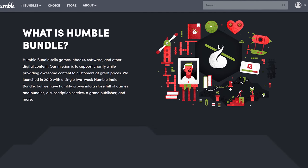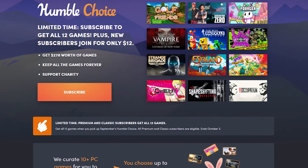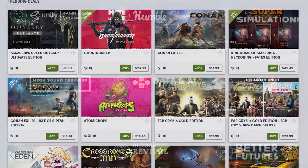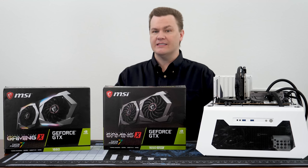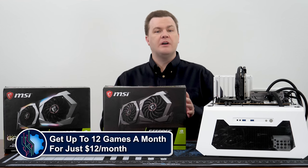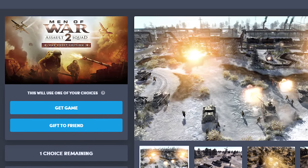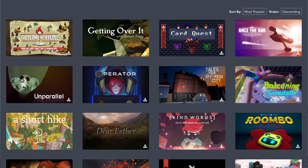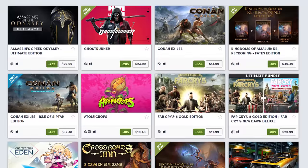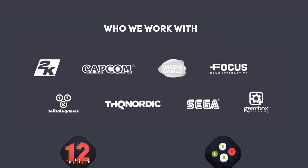Humble is a company that prides itself in almost $200 million raised for charity in the past 10 years. Everything they sell — from the monthly choice program to the awesome bundle deals to the Humble store — directly benefits various charities. Humble Choice is the best deal in PC gaming, hands down. You get up to 12 games a month for just $12, no commitment, cancel any time, and keep all the games you've received forever. You get individual Steam keys to keep or gift, plus access to the Humble Trove — a collection of 90-plus DRM-free games that you can download and keep forever. As a bonus, you get up to 20% off the Humble store discount, plus the confidence of knowing you're buying directly from the game publishers.